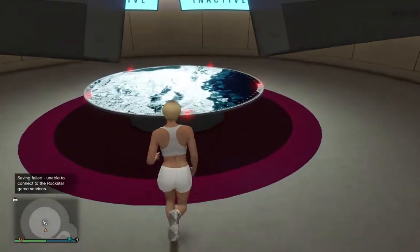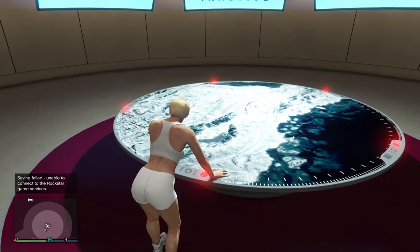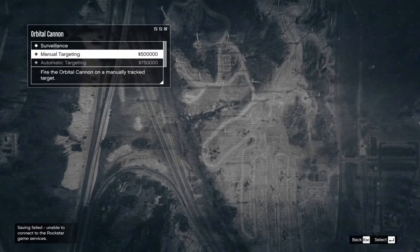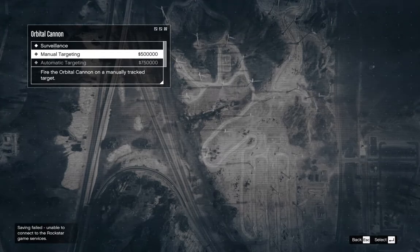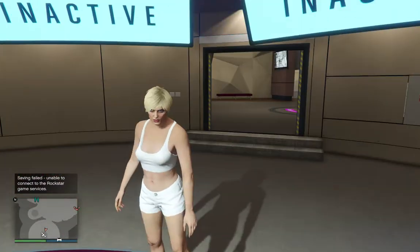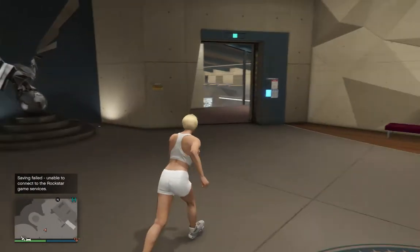This is the orbital cannon room — it's probably the most hated thing in the game. You can call in a manual or automatic strike on another player, but it costs half a million to three quarters of a million dollars, which seems like a lot just to annoy someone. Some players call in the strike and then immediately leave the session to avoid paying for it. Hopefully Rockstar will fix this by making you pay before the strike happens. Once you've done a strike, you have to wait about 48 minutes before you can do another. I've never used it.